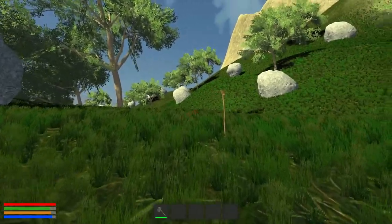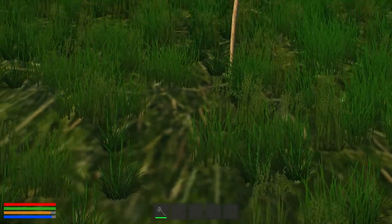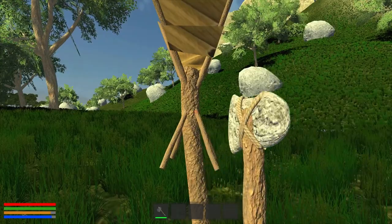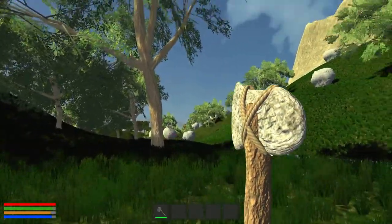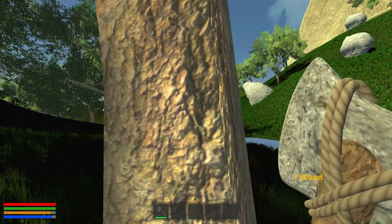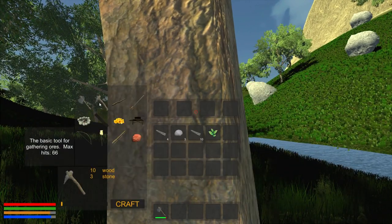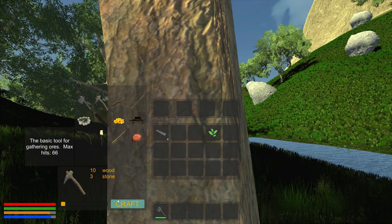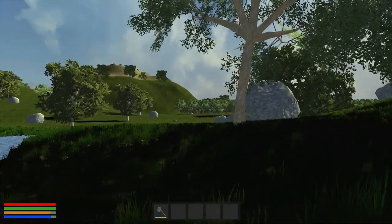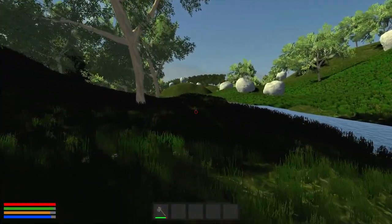I think this is our spawn marker — so we spawned right here. I can't interact with it, so I assume it's just to mark where we started the game. We want some wood. We can make a pickaxe, so we'll make that as well. This area looks kind of empty, I don't see anything that really interests me over here, so up the river we go.